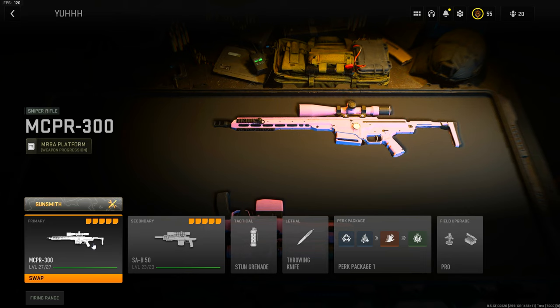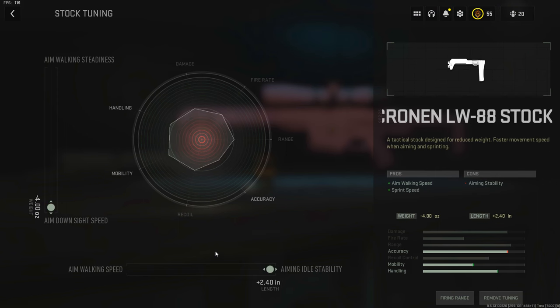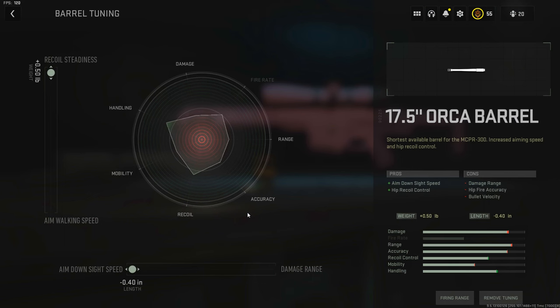Here we are on the MCPR-300 - this is the very first sniper you unlock. The barrel: 17.5 inch Orca barrel. Five round mag. Cronin smooth bolt. Cronin cheater grip. And Cronin LW-88 stock. As I've talked about in my previous Modern Warfare 2 videos, you are going to want to tune these for ADS speed. You guys are going to be wanting to scope in quickly with these sniper rifles because the time to kill is absolutely insane.